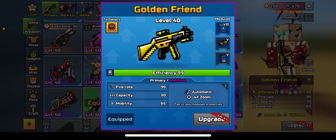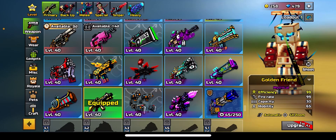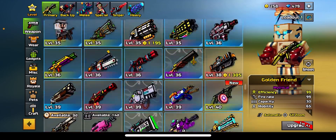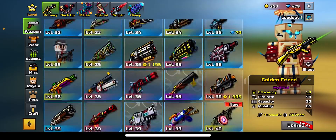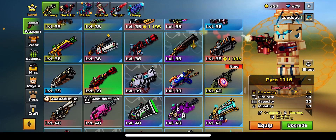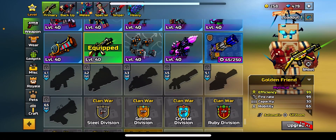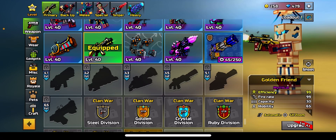The damage on this thing is insane, though it is lacking in attributes. Now before the buff, this thing sucked — it had a fire rate of 99 but in reality it actually shot much slower. Before the buff it used to shoot like this... but now it shoots like this.